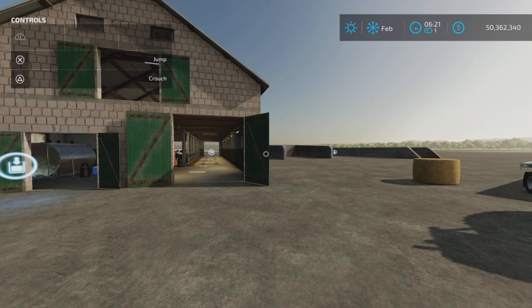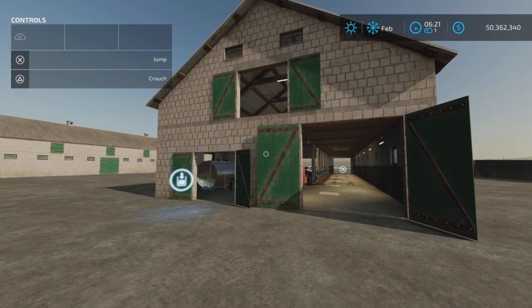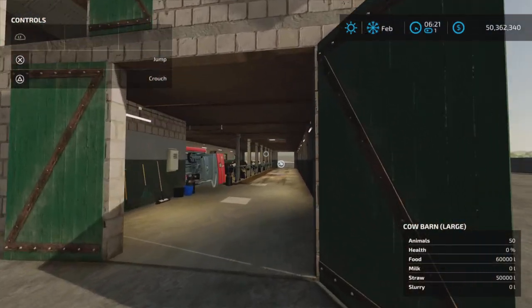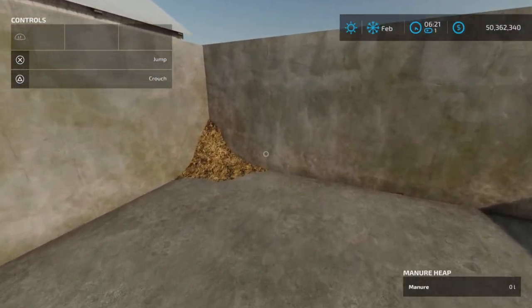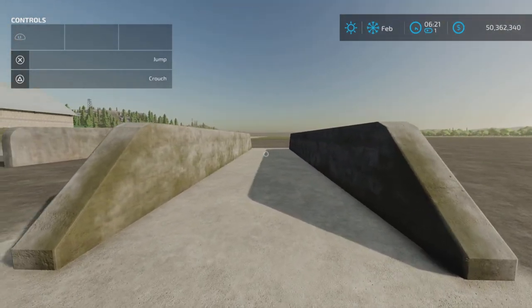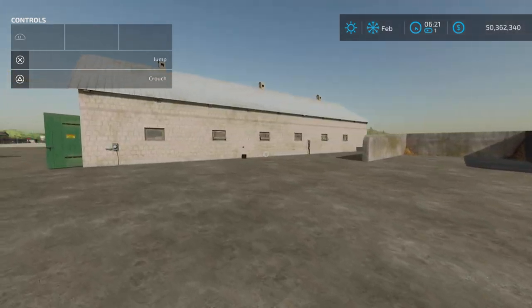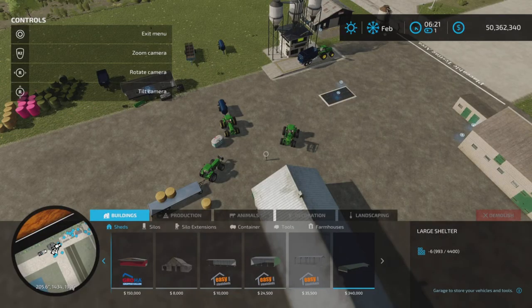There is some heavy-duty stuff going on here. What has been added: a second cow shed, as we can see in front of us, which we will be testing. Also added is a manure heap — I can see there's already some manure collecting — and a silage bunker, which we're going to test a little later as well.